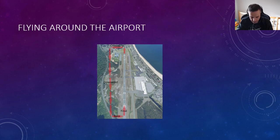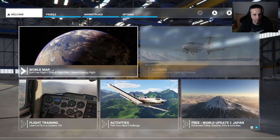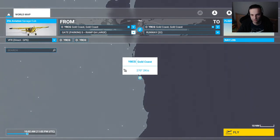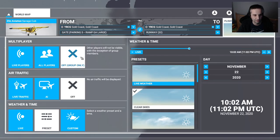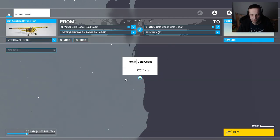Now that we've seen all that theory, we're ready to jump back into the simulator for actual practice. We're going to head back to the world map and set up our flight similarly to last time — select the Savage Cub, choose Gold Coast Airport for arrival and departure, select gate 5, arrival runway 32. In flight conditions, leave multiplayer off, leave air traffic off for this second practice flight, set weather to clear skies, and make sure the time is set to daytime. With all that set, we're ready to hit fly.